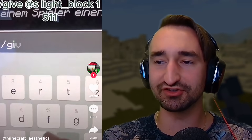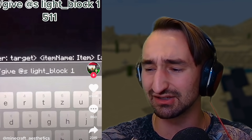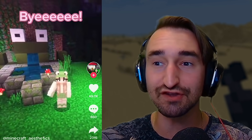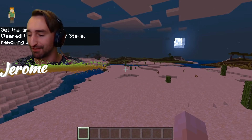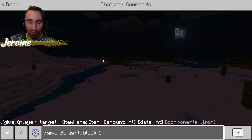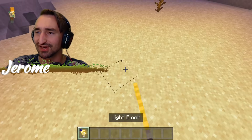All right, so this next one — I don't know what to expect. It says: slash give at s light_block 1 511. I don't know what exactly a light block is or what to expect from this. Is that a... you can get light sources in Minecraft Bedrock Edition? So here we go — slash give at s light underscore block. Oh my gosh, so far it's actually working. One and then 511. No way. So there's just an invisible light source — how do you get rid of it though? I guess you'd have to mess with the intensity.